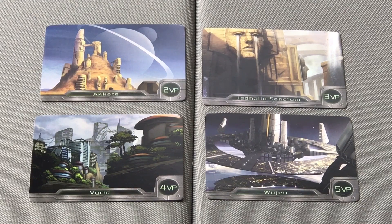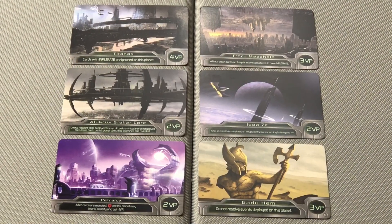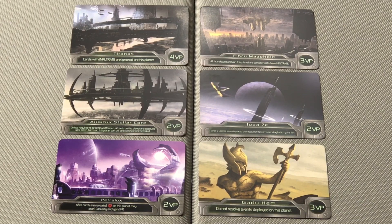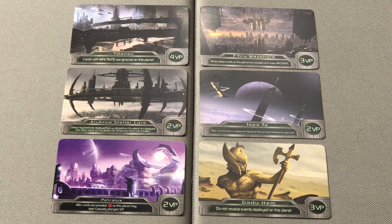There are four basic planets in the game, each planet being worth a set amount of victory points. These planets do not provide special abilities, only allowing your factions to score points. Advanced planets can also be played in the game, with one advanced planet replacing one of the basic planets. Advanced planets still grant victory points, but now include various abilities that can switch up the way cards are played to them, what happens to a faction that is favored or strongest, and they can also prevent events from happening.